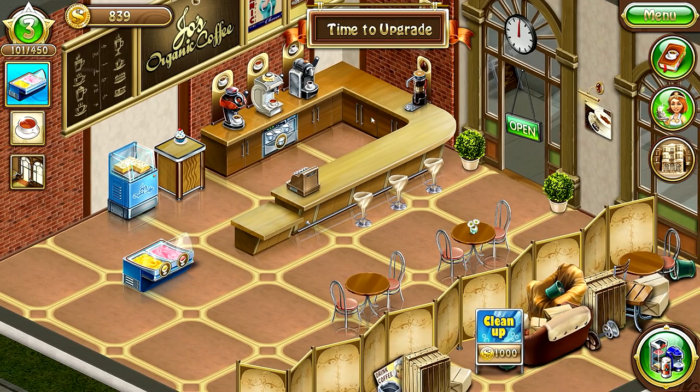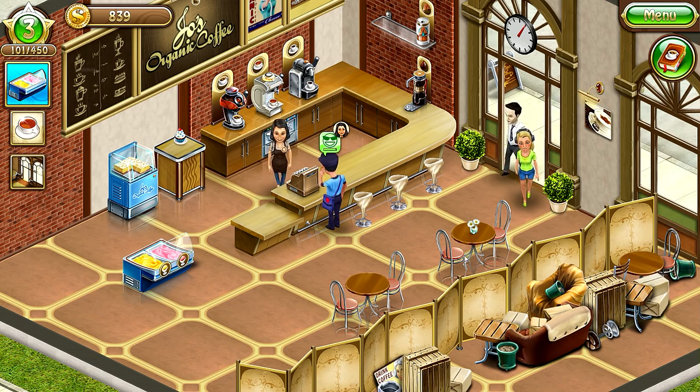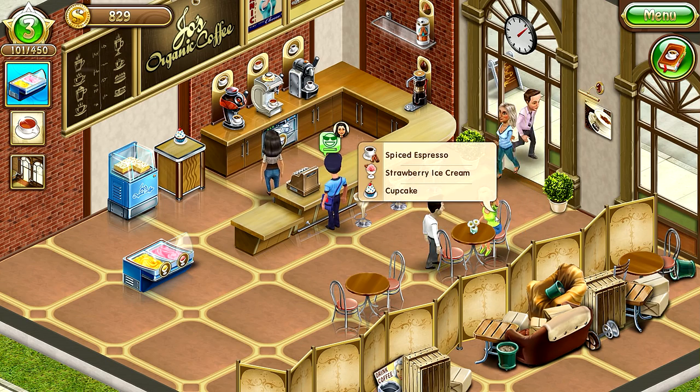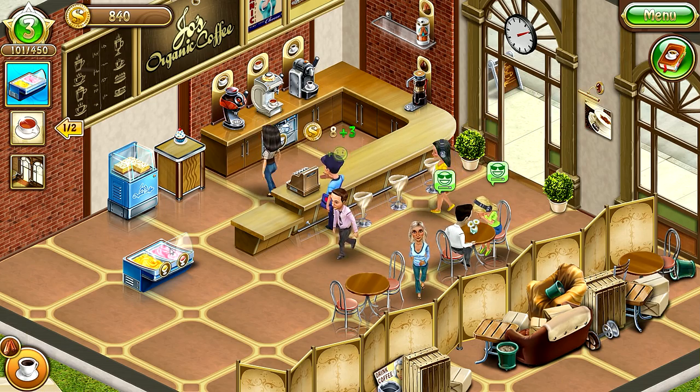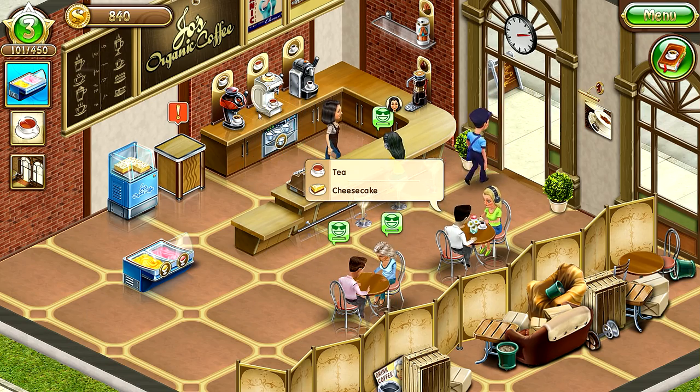We're going to open the restaurant and make some money. We also hired a barista so we have some help, which is awesome. We're just waiting for customers — here's our first customer. She's sitting at the bar, the barista will help her. Let's see what she needs: spice espresso, strawberry, cupcake, then tea and cheesecake.